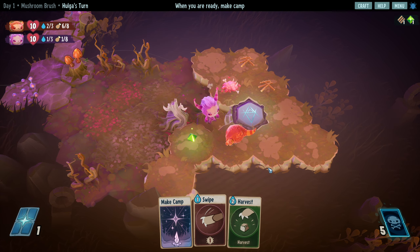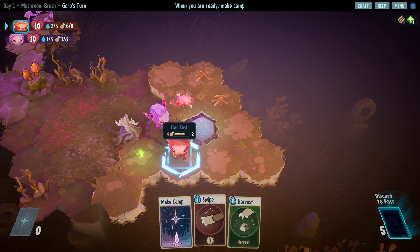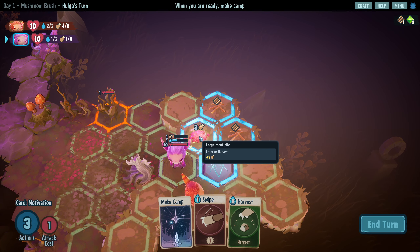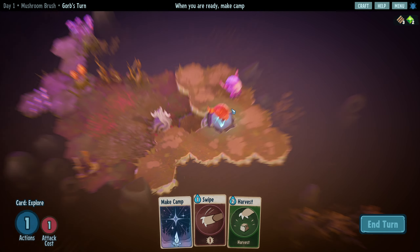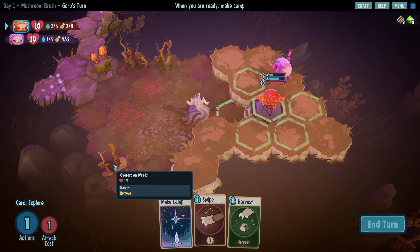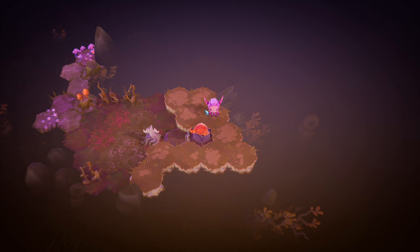Now we just have to collect anything that we want before the round ends. I will walk onto here, we're gonna draw a card. We've got six food left, so we'll explore, step to here, and step back. We can motivate for one, two, three. We just need to get onto this tile - that will let us discover a recipe: sharp stick. The rest over here was just mushrooms, and mushrooms are not resources, they're food, so we can end our turn and make camp.